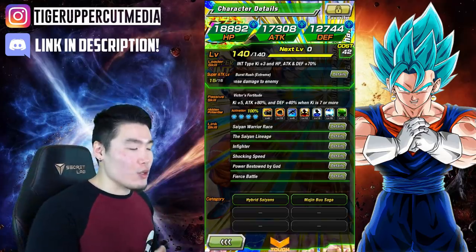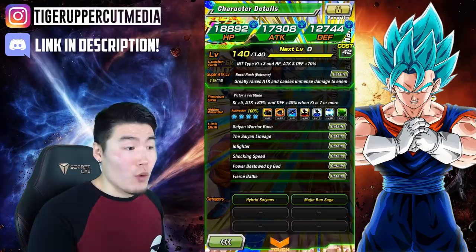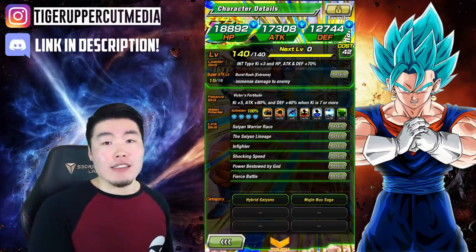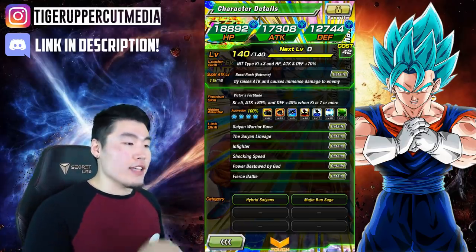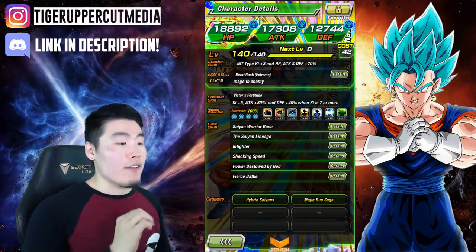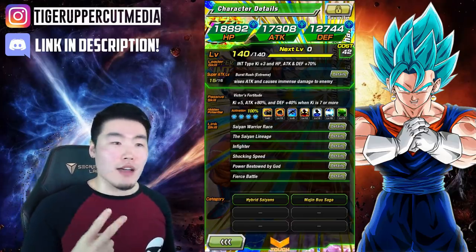His passive is Victor's Fortitude: Ki plus 5, Attack plus 80%, and Defense plus 40% when Ki is 7 or more, which basically guarantees that he will super every single turn. His links are Saiyan Warrior Race, the Saiyan Lineage, Infighter, Shocking Speed, Power Bestowed by God, and Fierce Battle. He has two categories: Hybrid Saiyans and Majin Buu Saga.